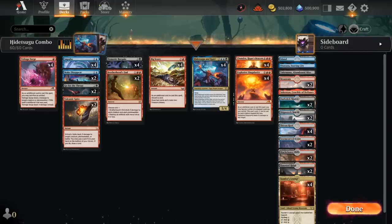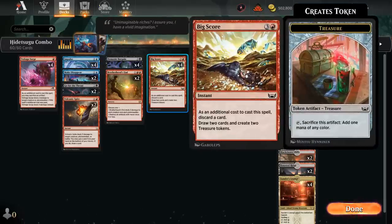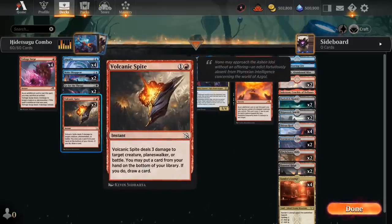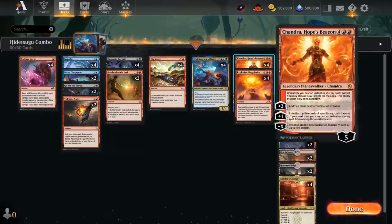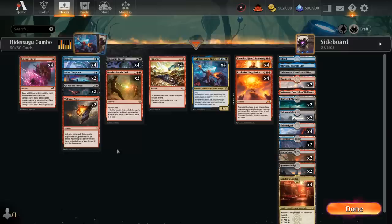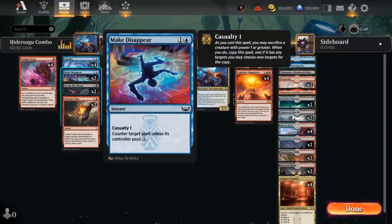We have interaction including 4 copies of Voltage Surge, which is useful alongside Bigscore treasures to deal 4 damage — a way of killing our own Hidetsugu and Kairi on turn 5. We also have 2 copies of Volcanic Spite, which can put a card from hand on the bottom of the library and draw another for card selection — very nice to copy with Chandra. And 2 copies of Go for the Throat as removal capable of killing our own creature. Make Disappear as a counterspell can also be cast with Casualty, letting us sacrifice our own creature to set up the kill.